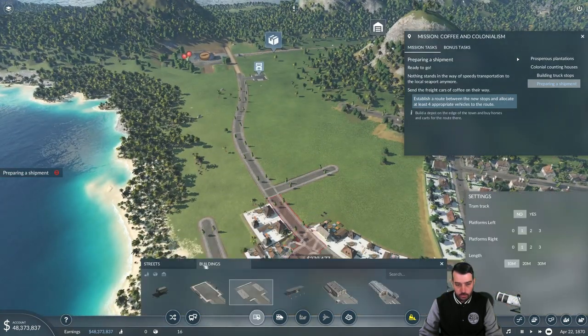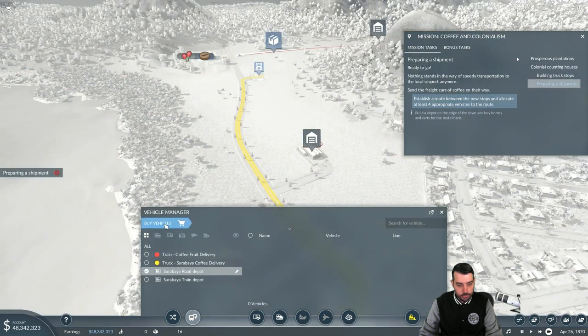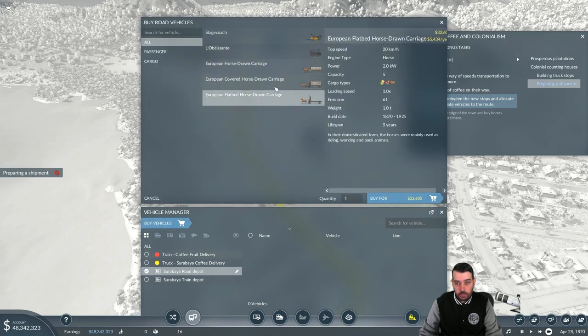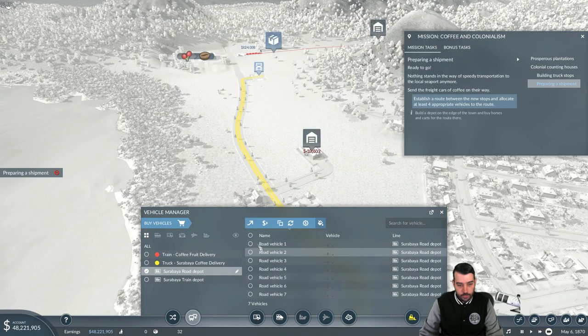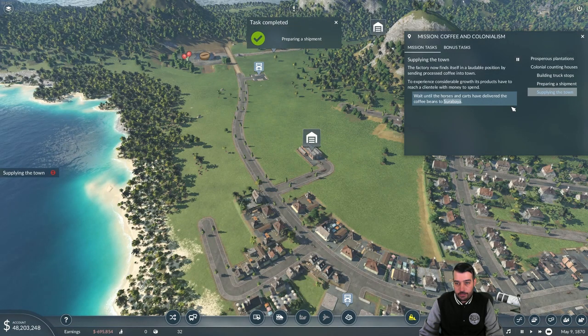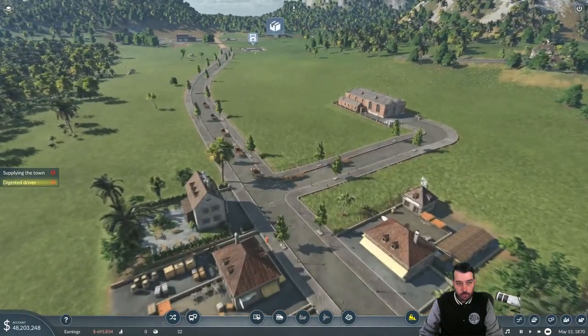We need at least four trucks. First thing we need is actually a road depot so we can buy the vehicles — we'll go ahead and add that right here. Again you can place it wherever you really want to; it's not a big deal. Go ahead and buy some vehicles. I'll go ahead and do the flatbed — does it really matter? I don't think it really matters. We'll go ahead and do let's say seven vehicles, and we're gonna set them all to the coffee delivery line. Now it wants us to wait till the coffee begins to deliver.